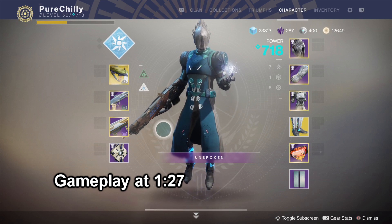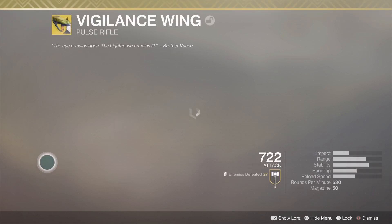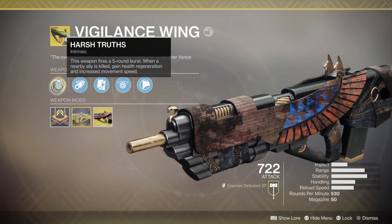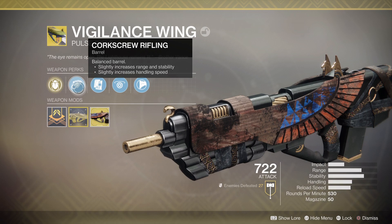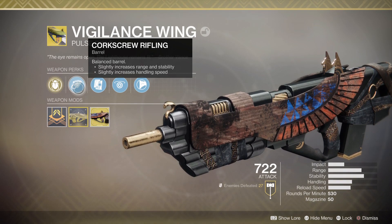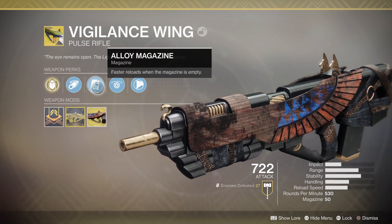In today's video we're going to be reviewing an old meta weapon, a pulse rifle called the Vigilance Wing. We're going to be taking a look at the weapon perks right now. We've got Harsh Troops — this weapon fires a five-round burst; when a nearby ally is killed, gain health regeneration and increased movement speed. We've also got Corkscrew Rifling, which slightly increases range, stability, and handling speed.